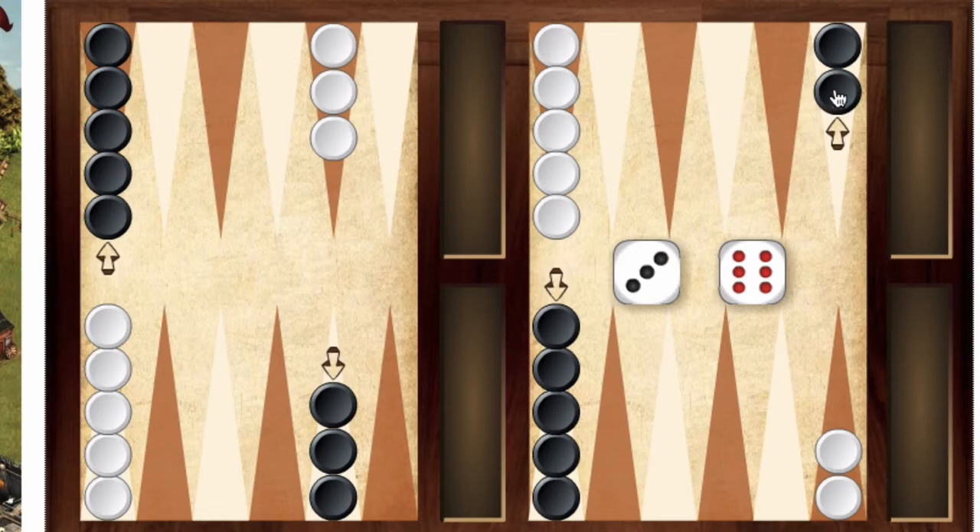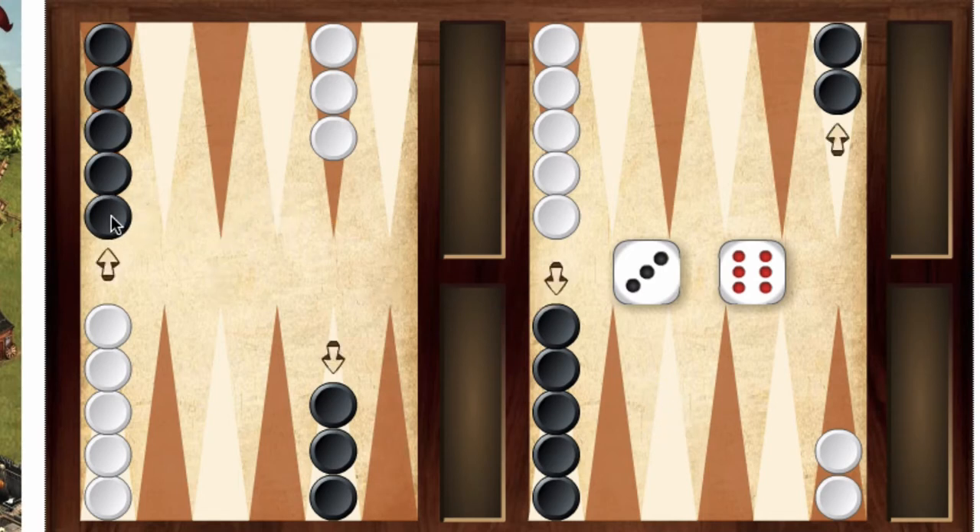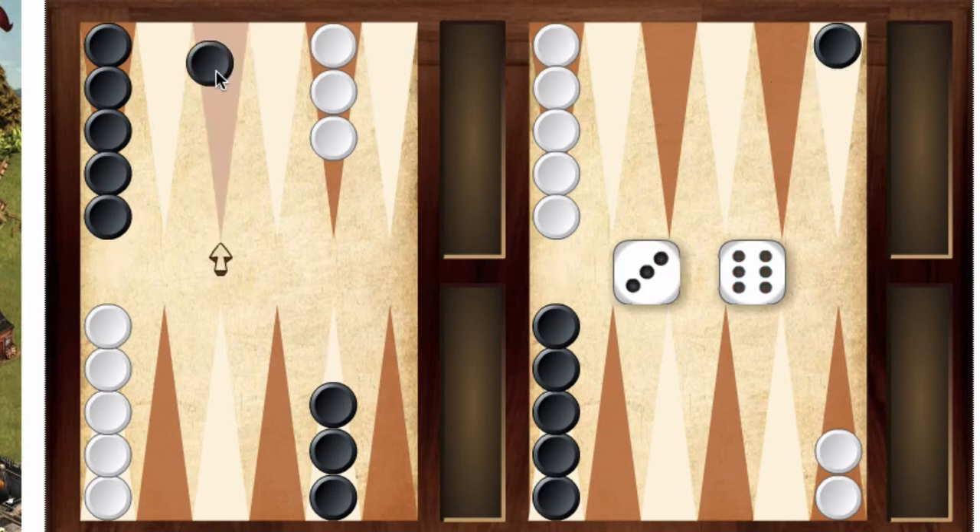So a 6 and a 3 — there are two good opening moves for 6 and 3. One is to go 6 and 3 this way, another one is to go 6 and 3 the other way. I'm actually going to go for the first one because I like to get my pieces around the board. So there's the 6, and there's the 3.